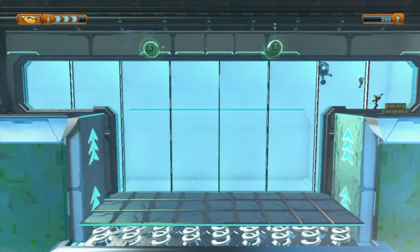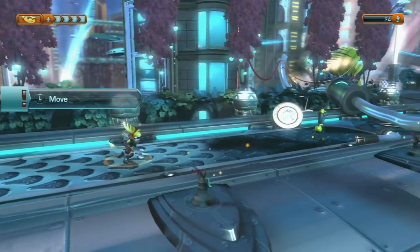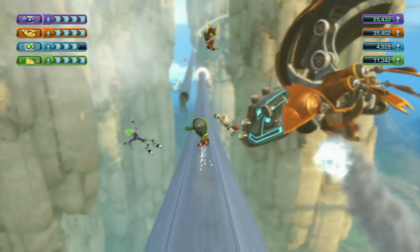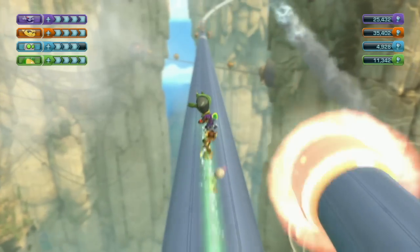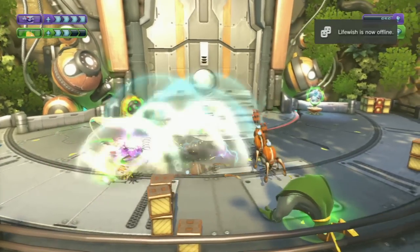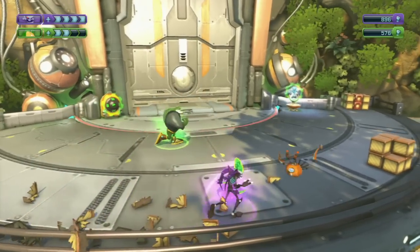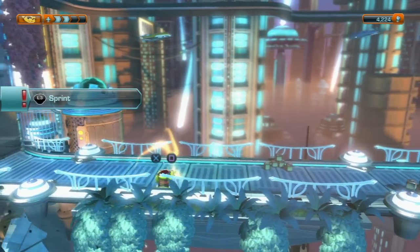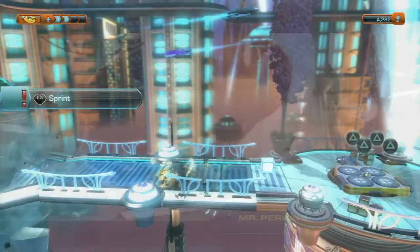Sadly, Ratchet & Clank All For One is a hit-and-miss affair. Whereas A Crack in Time and several other Ratchet & Clank titles offered both large and impressive levels for you to explore, All For One is mostly a linear action game with only one obvious path for you to follow. There's not an opportunity in the game where you have to solve puzzles or even do sightseeing like in previous Ratchet & Clank titles. The majority of your time will be spent walking around, shooting or beating up a plethora of the same-looking baddies.